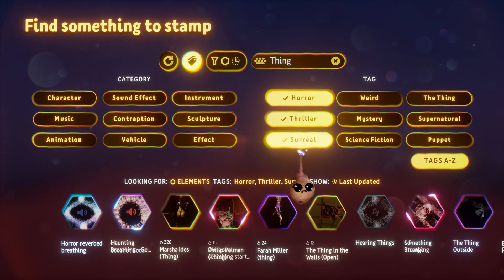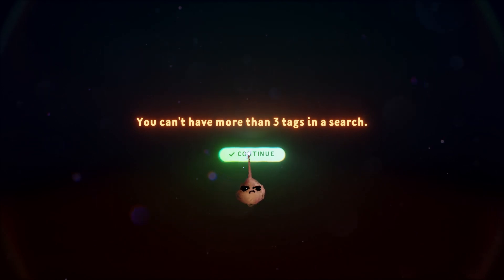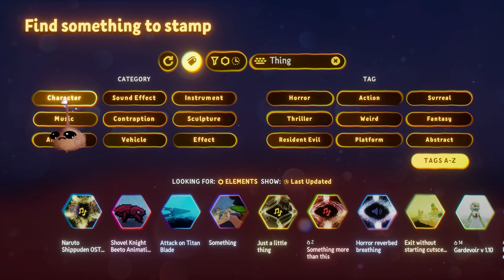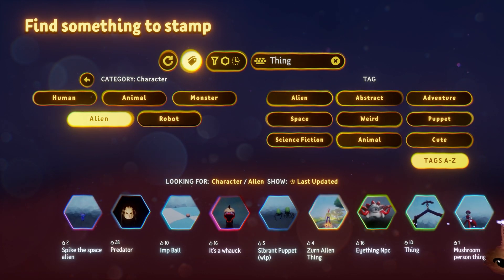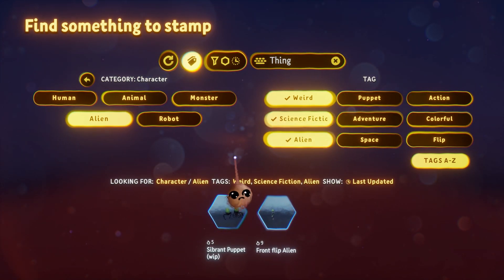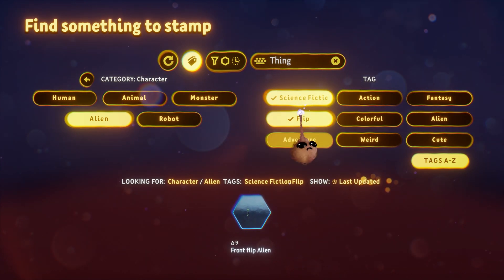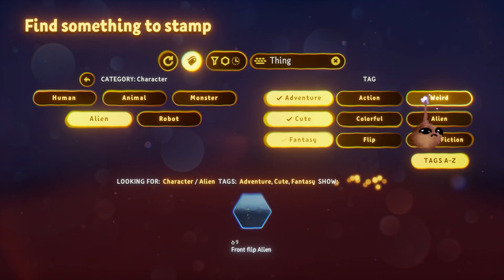You're able to select up to three tags to narrow your search. If you attempt to select more you will get a warning message. In this way you can search for something very specific. Now let's do a full-blown search and see what we get. We are searching the entire Dreamiverse with the keyword 'thing,' looking for characters. We'll make it alien and pick three random tags: Weird, Science Fiction, and Alien. So in Dreams, when you search for a weird science fiction alien character, this is what you get. You can even change one of the tags to something seemingly impossible like 'flip' and you might get a hit — and we did here. Amazingly, this element has all of those tags.